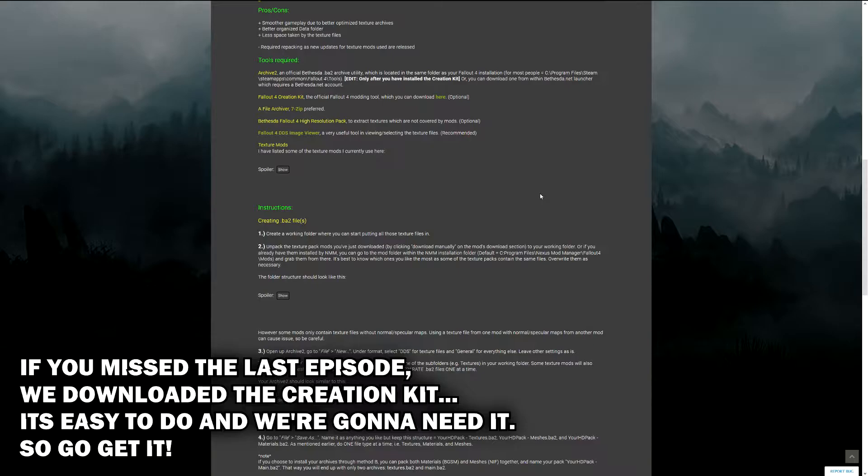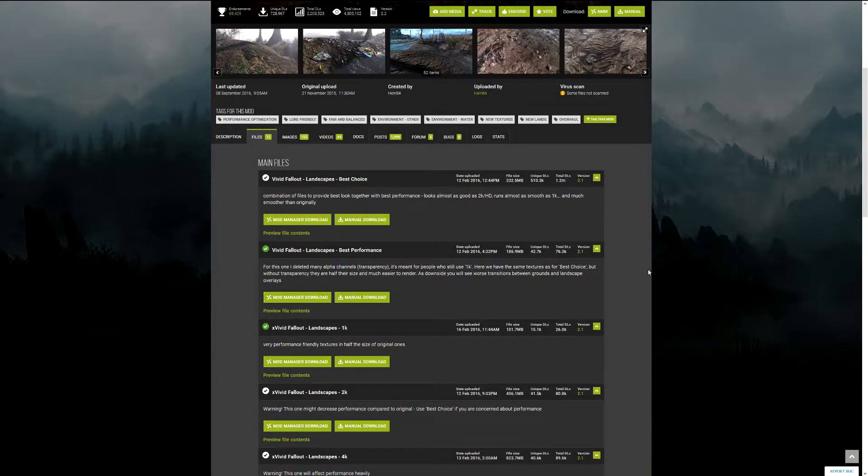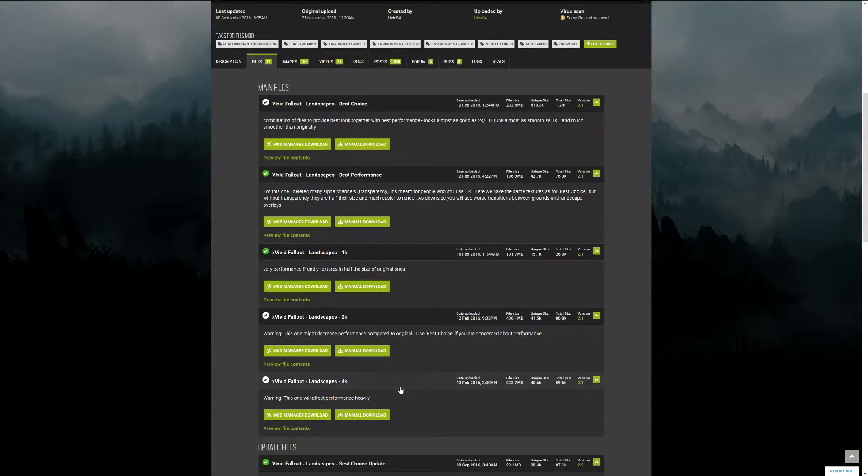First of all, you're going to want to go grab some texture mods. I've already mentioned a few back in my video, and this method uses a similar selection plus a couple I use but didn't mention. These are all good to check out, but you want to manually download the ones that interest you. You're basically going to make your own mod and bundle them into a single mod, which allows the game to load those textures faster. Your game will obviously run quicker without 4k textures for everything, so do know your system's limitations. Even 1k textures are significantly better than Bethesda's originals.